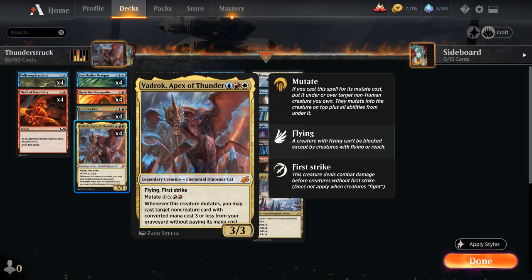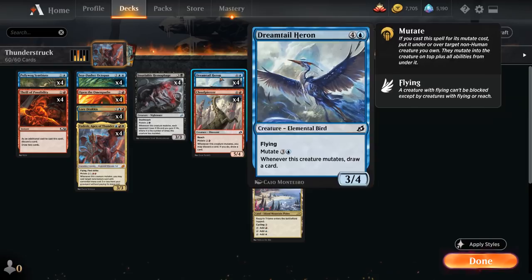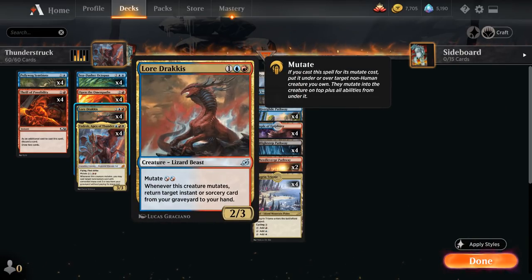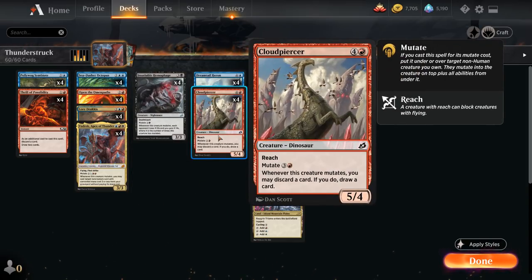Our deck has a lot of mutate creatures that let us draw cards whenever we mutate. Dreamtail Heron mutates for three and a blue, and whenever this creature mutates we may draw a card. We also have Cloudpiercer, which mutates for three and a red — whenever this creature mutates we may discard a card, and if we do, draw a card. And we have four copies of Lore Drakkis, which mutates for two blue-red hybrid mana — whenever this creature mutates, return target instant or sorcery from our graveyard to our hand, so we can get back Open the Omen Paths or Thrill of Possibility and keep discarding and recurring the same instants and sorceries.